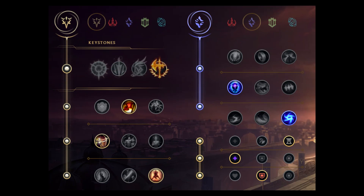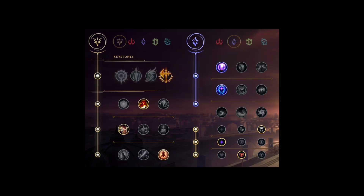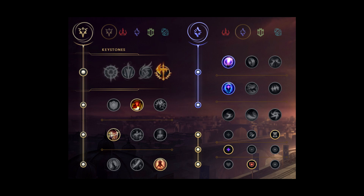Let's talk about the runes first. There are currently four rune pages I recommend. The first rune page is the Conqueror page with Transcendence and Gathering Storm in the secondary. This will be your main rune page when playing against easy matchups. This page will make you scale extremely well towards the late game.